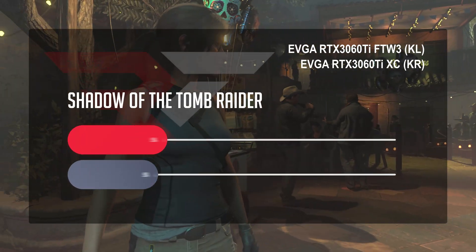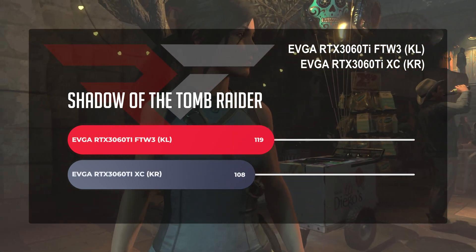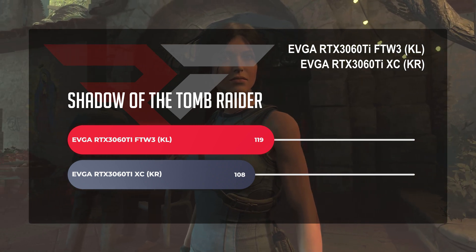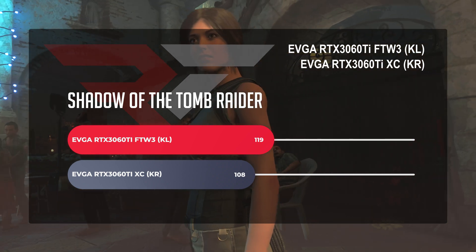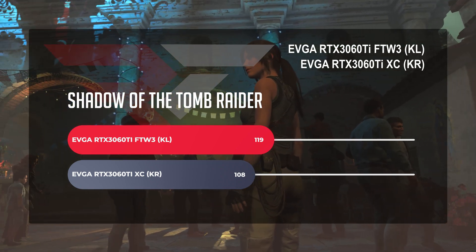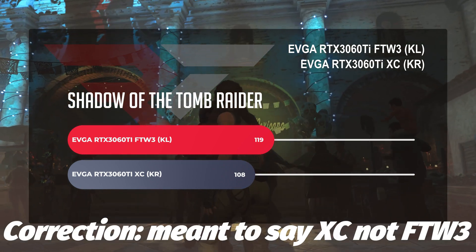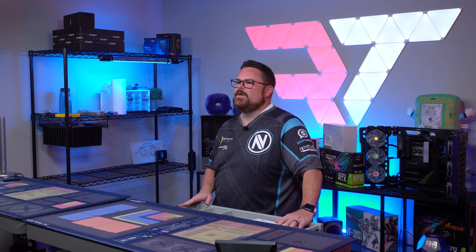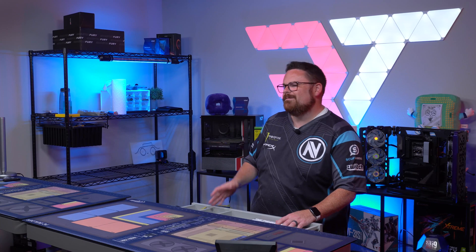Let's start with Tomb Raider, running at 1440p with RTX DLSS on the highest preset. For the non-LHR version of the RTX 3060 Ti, we saw an average frame rate of 108 FPS across our runs. For the LHR version — remember, this is the FTW3 upgrade — we saw an average frame rate of 119 FPS. So a 10 frame per second increase, in line with what we kind of expected.